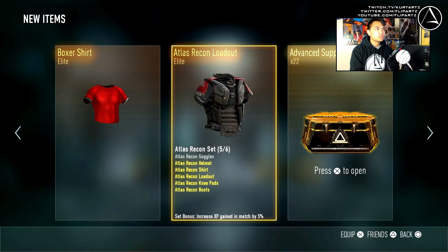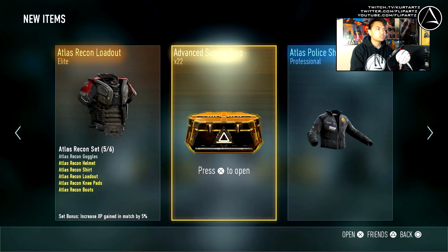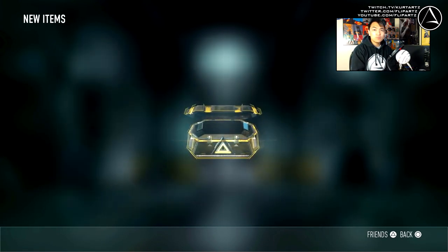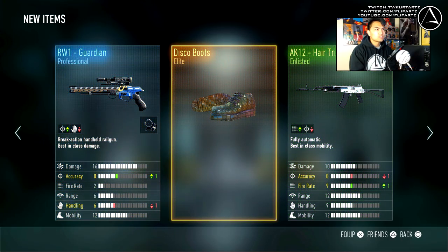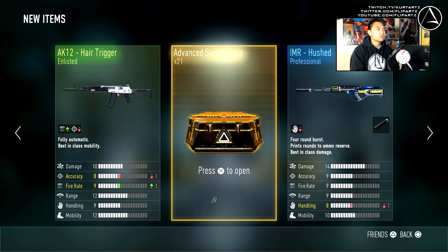Boxer shirt. A double elite there, pretty nice. We're just missing some Atlas Recon Goggles, which is pretty unfortunate. Hopefully we'll get in this one and complete a set. Disco boots - that looks kind of weird, kind of looks like small little tiles on the shoe there. That's kind of weird. Let's continue on.